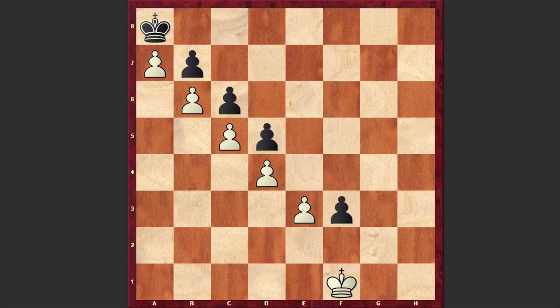King f1. Of course, again white has to be careful — the king can't step on f2 because that will be a stalemate. That's why white is playing king f1, and after f2 we are playing e4 in order to allow black to make a move.